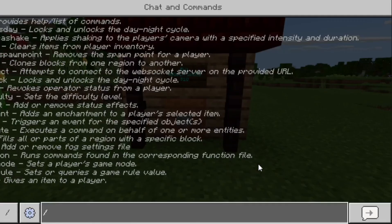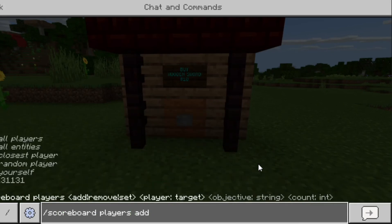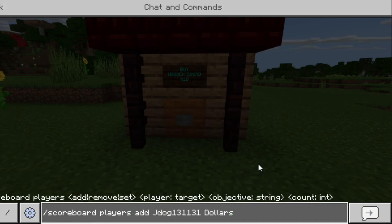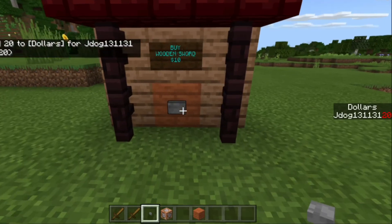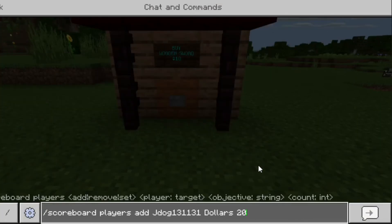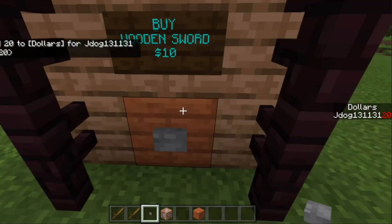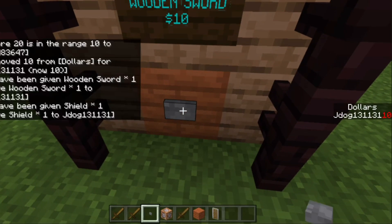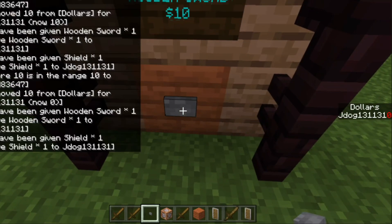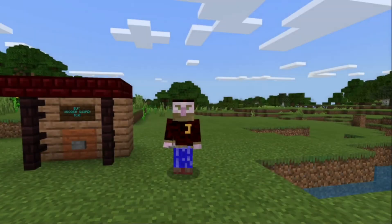To test, run: scoreboard players add [player] dollars 20 to give yourself 20 dollars. Press the button — 10 dollars is taken off and you receive both a shield and a sword. Press it again and you receive them one more time. Now with zero dollars, pressing the button gives nothing — no items pop up. The shop is working correctly.